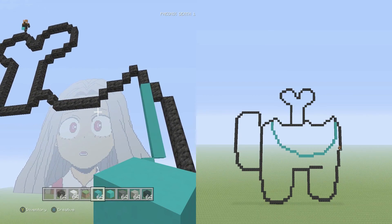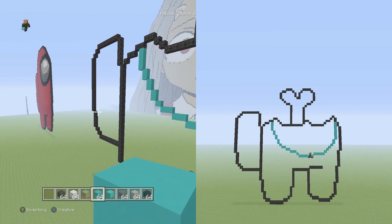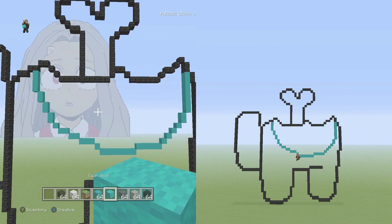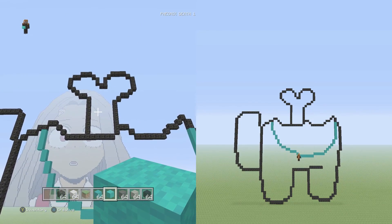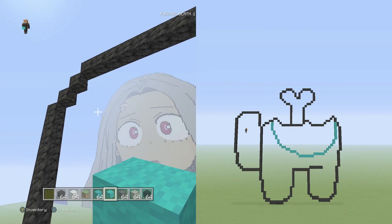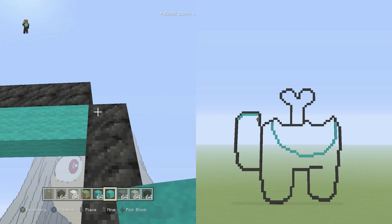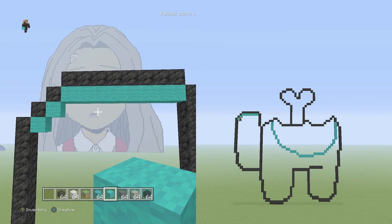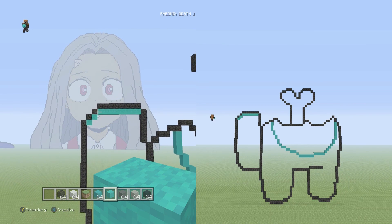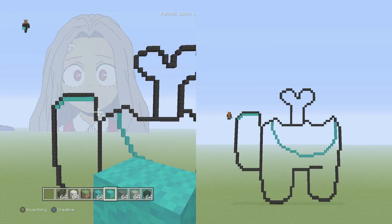That should meet up with the rest of the shape. For coloring we'll only need three colors: cyan concrete for the backpack, cyan concrete for the lower half of the body, cyan wool for the top part of the body, and white wool for the bone that's sticking out. Let's start coloring now - hopefully you guys enjoy this and I'll see you at the end.